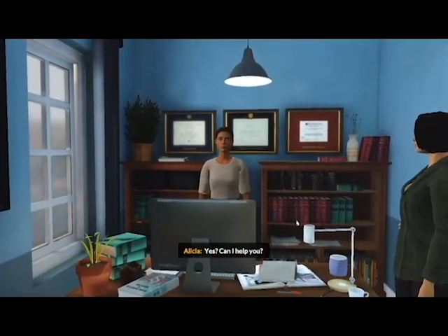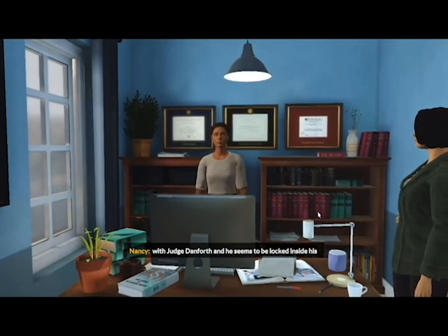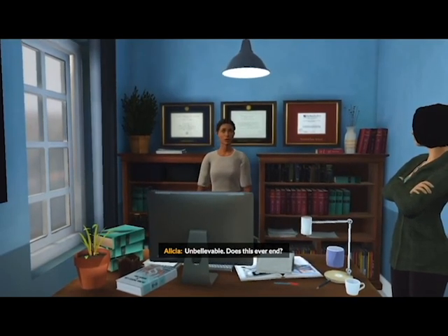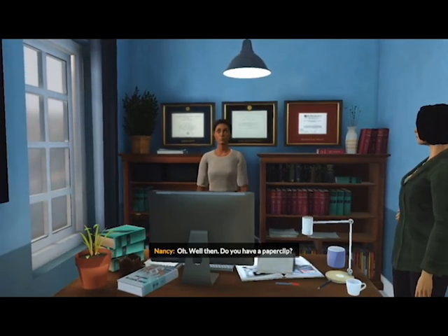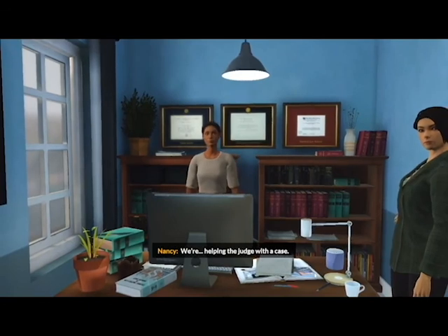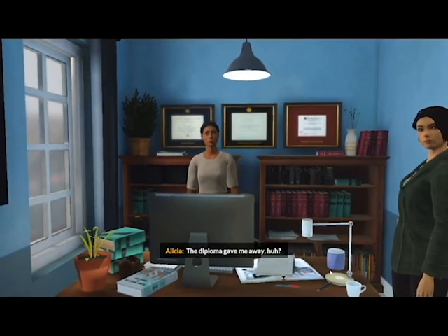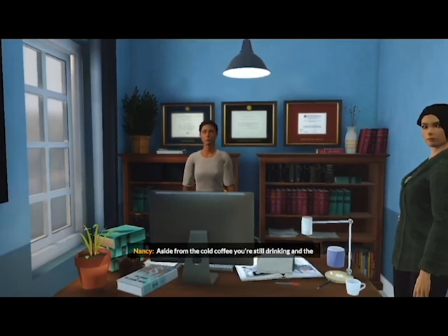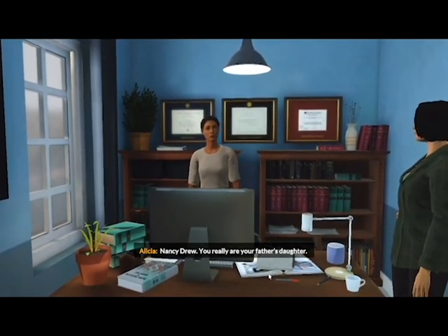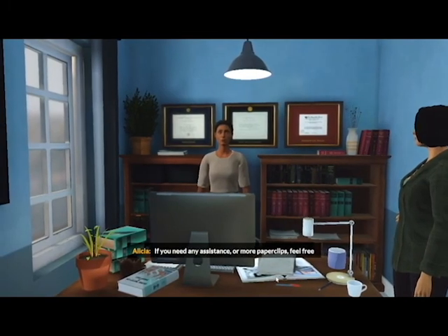Hello, Alicia? Can I help you? So sorry to bother you at this hour, but we're here to meet with Judge Danforth and he seems to be locked inside his office. He said you might have a key. Sorry, I gave him my spare. Unbelievable — does this ever end? Well then, do you have a paper clip? And if you don't mind me asking, what business do you two have with the judge? You really are your father's daughter. It's nice to finally meet you. If you need any assistance or more paper clips, feel free to ask.